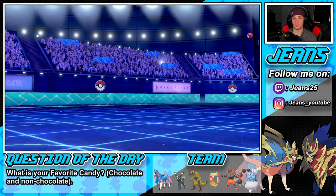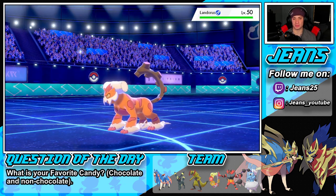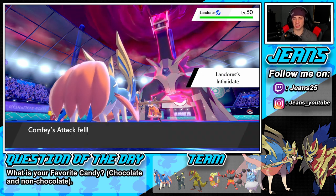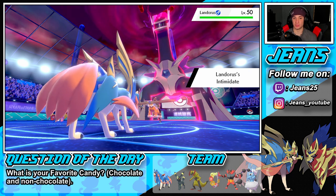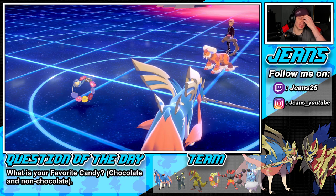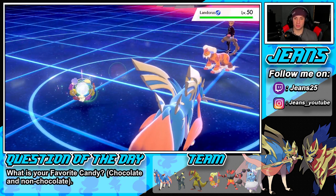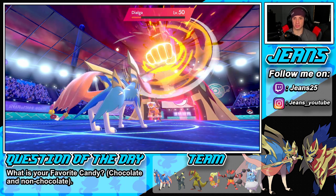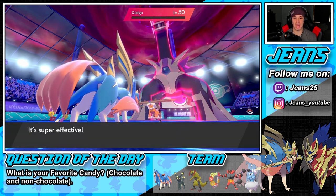A lot of my healing moves get first-turn priority. He's going to withdraw Grimmsnarl — that's good. And he swaps in Landorus — he just wants that Intimidate drop, that's what he's looking for here. Which is fine — he gets the Intimidate drop and we go to even attack, which is so great. Better to be minus one and then Draining Kiss can come out — we'll do a little bit of damage to Landorus.